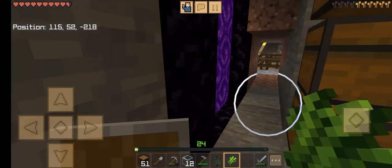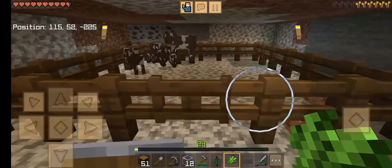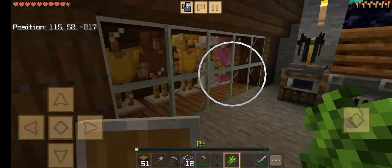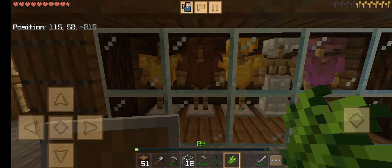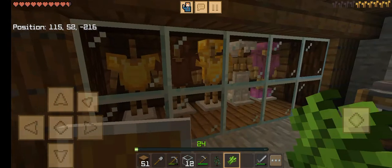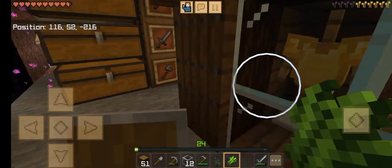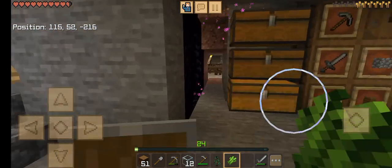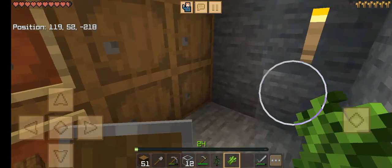I've upgraded my base pretty much. If you remember from my other two videos, there used to only be two armor stands. I expanded — I got a lot of broken armor and I don't want it to break, so I keep it. I get a lot of gold armor from the Nether, gold horse armor, diamond horse armor, and a lot of other stuff.